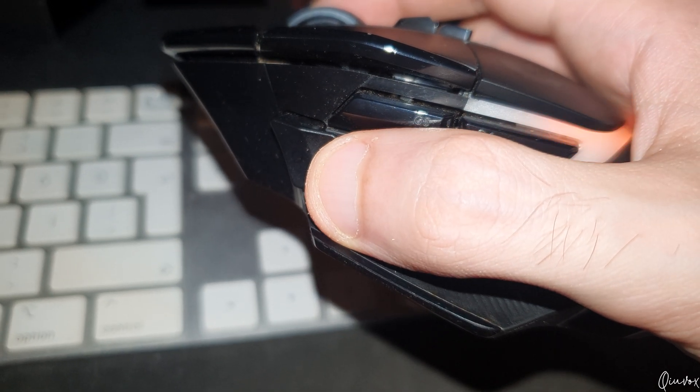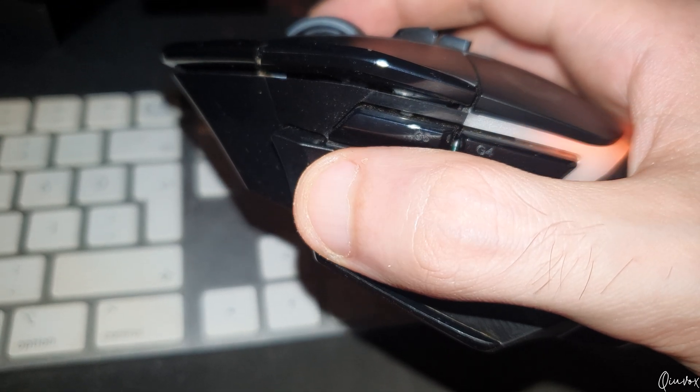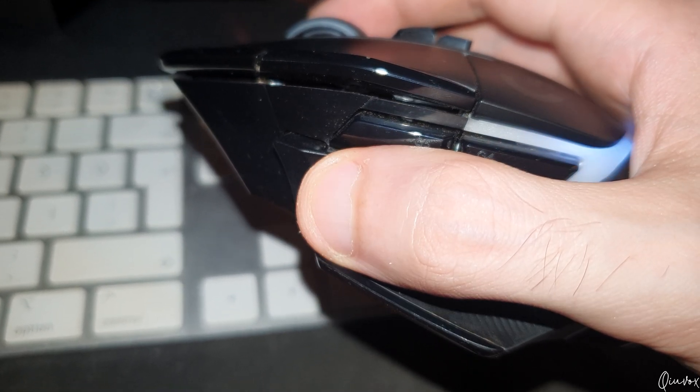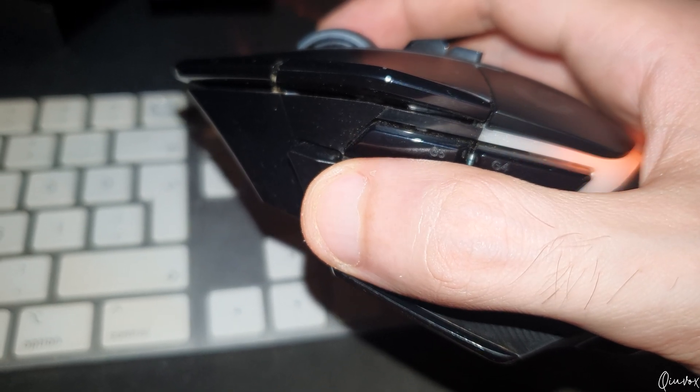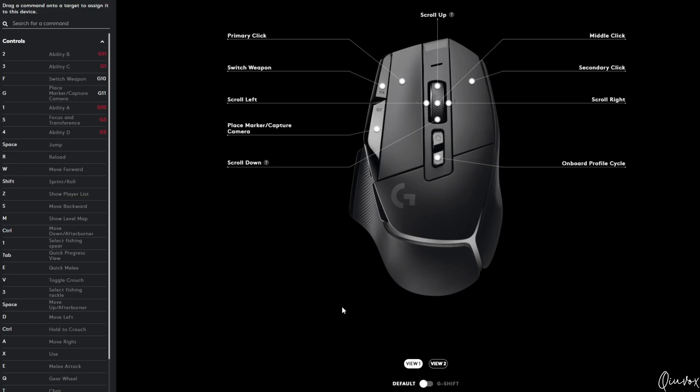Keevox, you might be asking: what the hell is the G shift button? It is basically a button on the mouse that lets you change the complete button mappings on the fly while you are holding it.